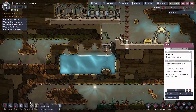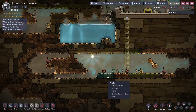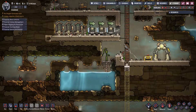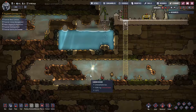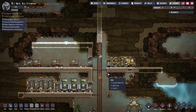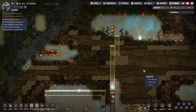We might have to deconstruct this and dig down here. There is a little bit of oxalite down here which is nice. We'll stick another ladder in here so we have a little sinkhole for the carbon dioxide - all the carbon dioxide is going to flow down here. I think we can speed up the game a tiny little bit.